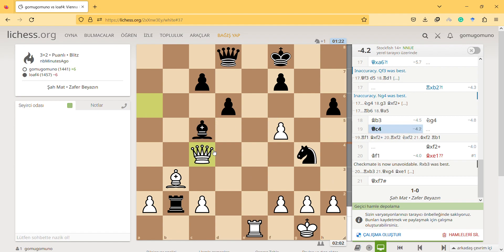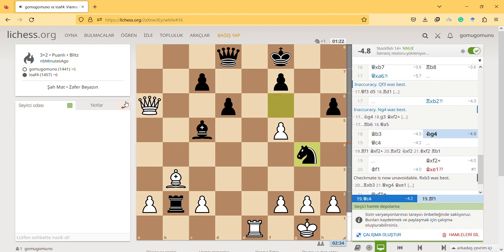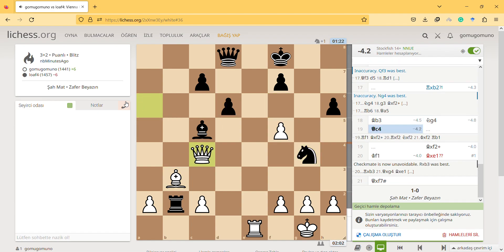Then queen c4 was the best move, I think. Let's see what the engine suggests — queen c4. One line involves checkmate; another is taking the knight. I'm still losing badly materially.